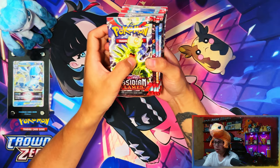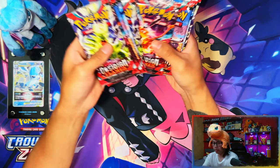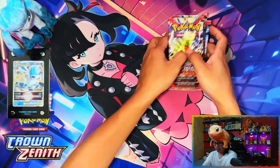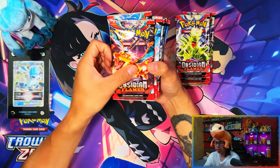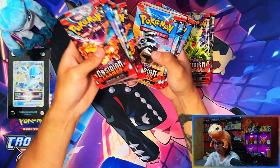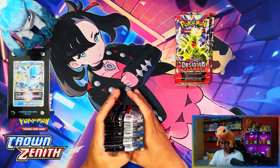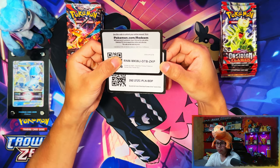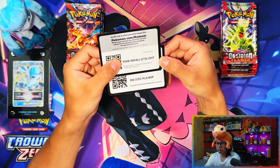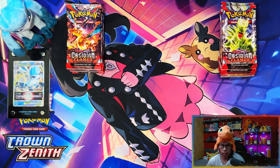The second difference is in the regular retail one you get nine packs, and you get eleven in the Pokemon Center one — that's two extra packs. Here are the two call cards for the two Elite Trainer Boxes: the top one is the Pokemon Center one and the bottom one is the regular one.